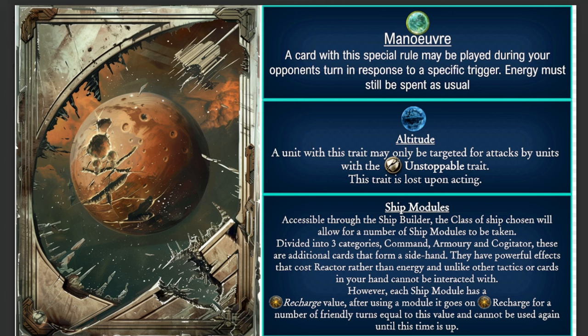First off there's the Maneuver. A card with this special rule may be played during your opponent's turn in response to a specific trigger, and energy must still be spent as usual. A couple of players have voiced that they would like to see something playable on the enemy turn. That's going to be a little hard to balance, so once we take a look at the Maneuver cards maybe we can get an idea of how overpowered or not that is.